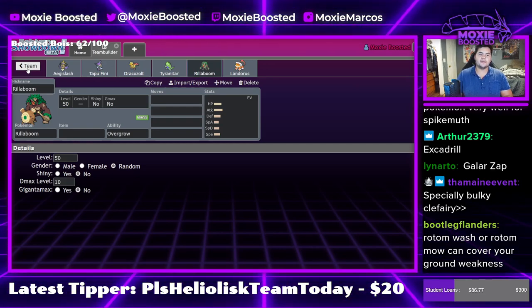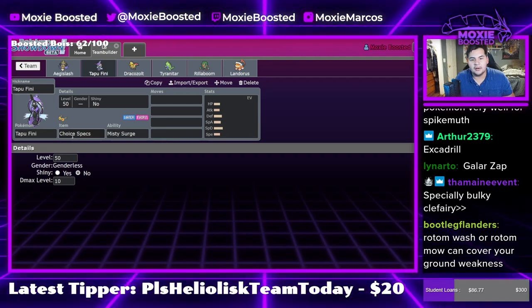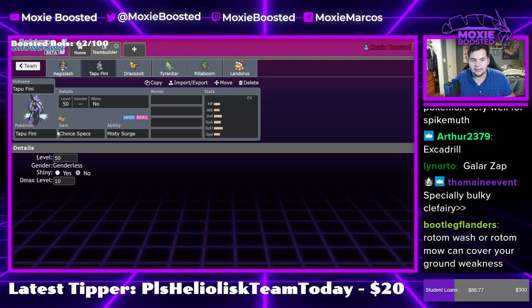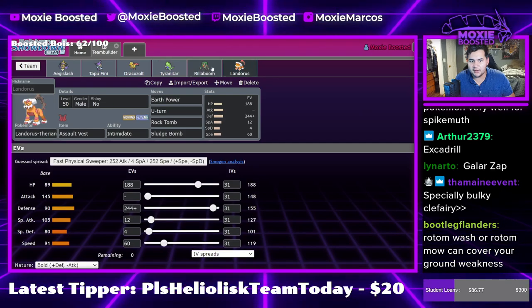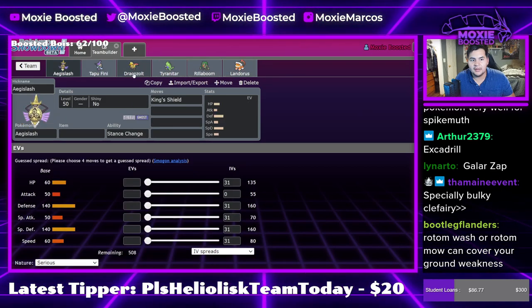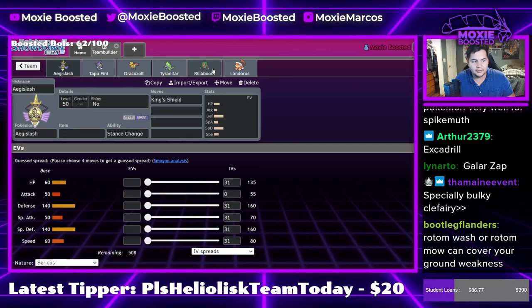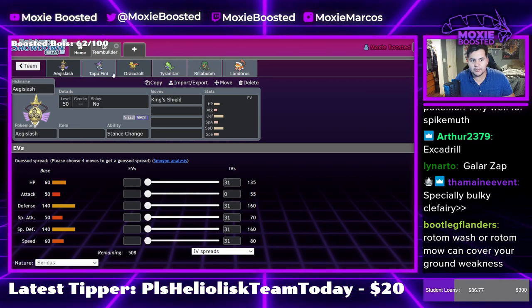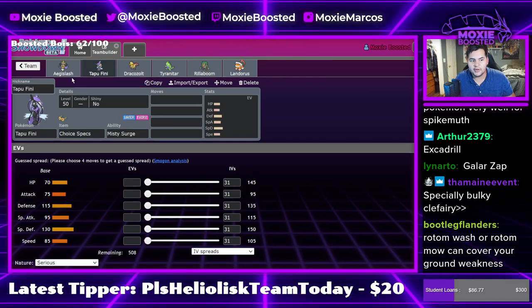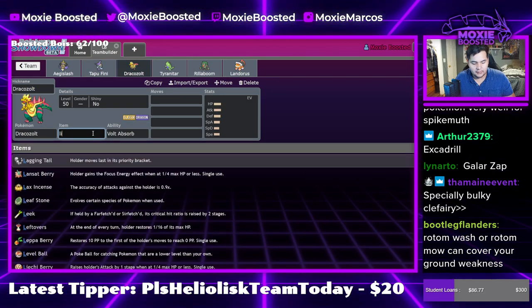Rotom Wash could cover your weaknesses — that's true, but I already said I'm going to use Specs Fini. I need a Fairy type and Fairy/Water is just generally really good, so I think Lando and Rillaboom covers the option well enough. I don't know if I really need a fire type. We could do Goggles Aegislash as well — probably unnecessary with Fini around to be honest.